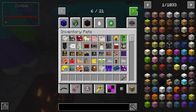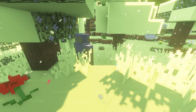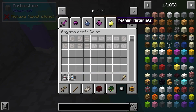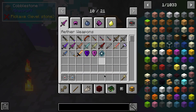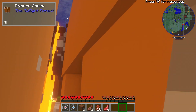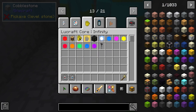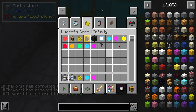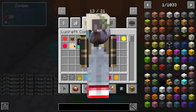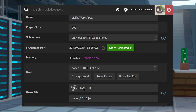Insane Craft is a mod pack featuring a ton of classic mods such as Dimensional Doors, Violet Forest, and over 250 others. If you're a Marvel fan, the goal of this mod pack is to collect the infinity stones and wield the infinity gauntlet to become Thanos.